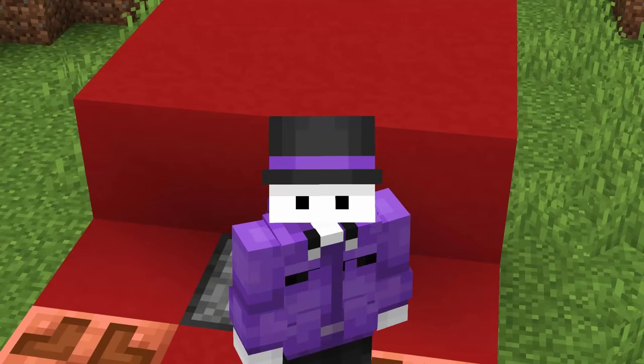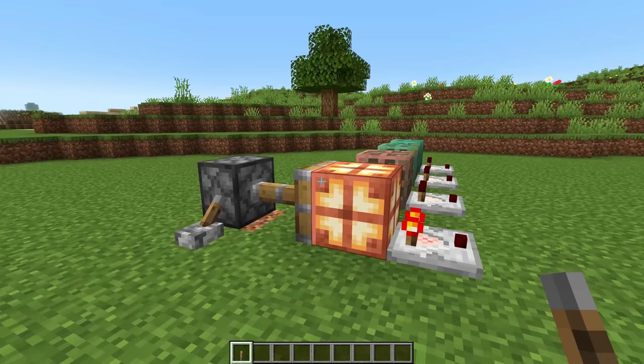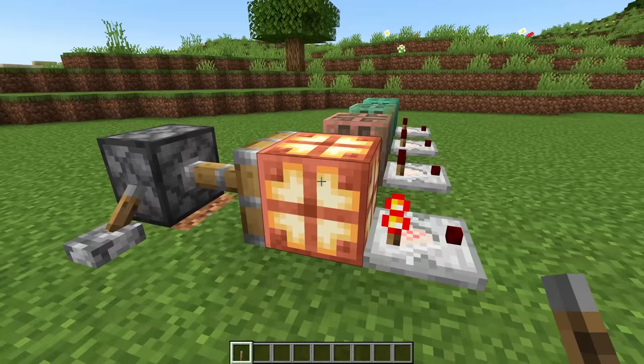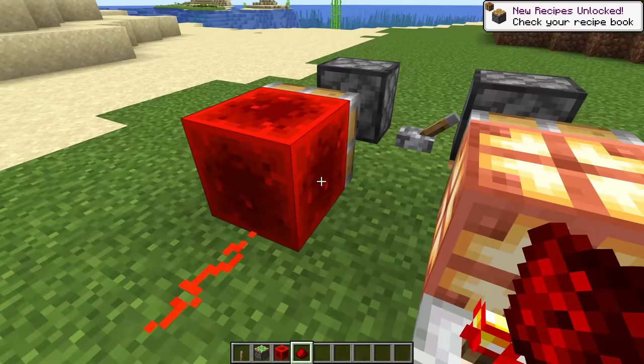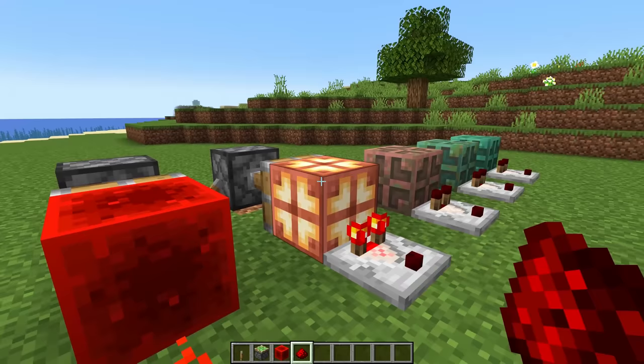It's kind of like a redstone block, in the sense that it's a movable power source. I can pull this away from the comparator to turn it off, and I can also push it into the comparator to turn it on. Just like I could do with a redstone block.